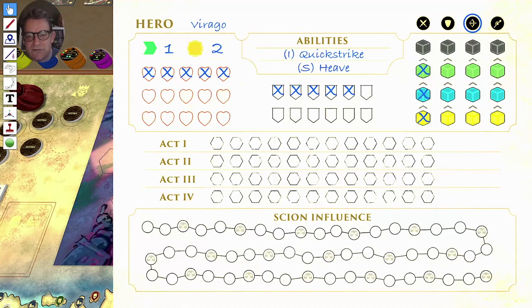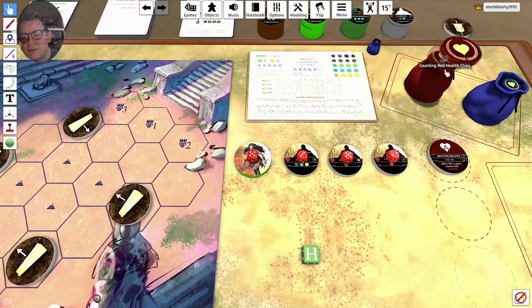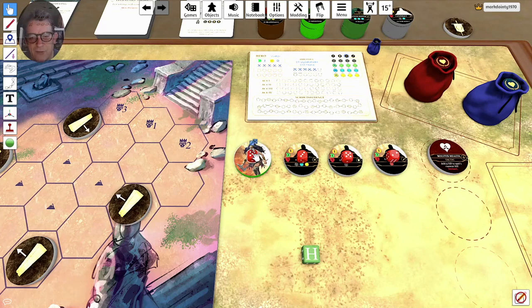Virago starts with this chip showing five health — ordinarily you'd put chips underneath, but in TTS I use a red die to denote health. She starts with three units: an Attacker with three health, a Defender with five health, and a Tactician with one health.